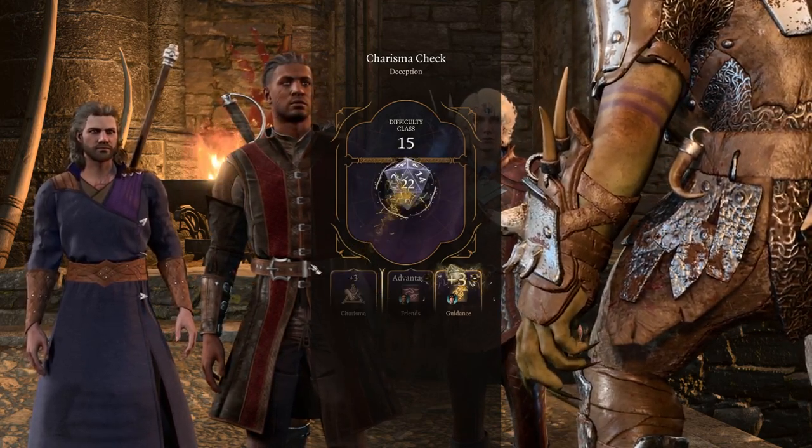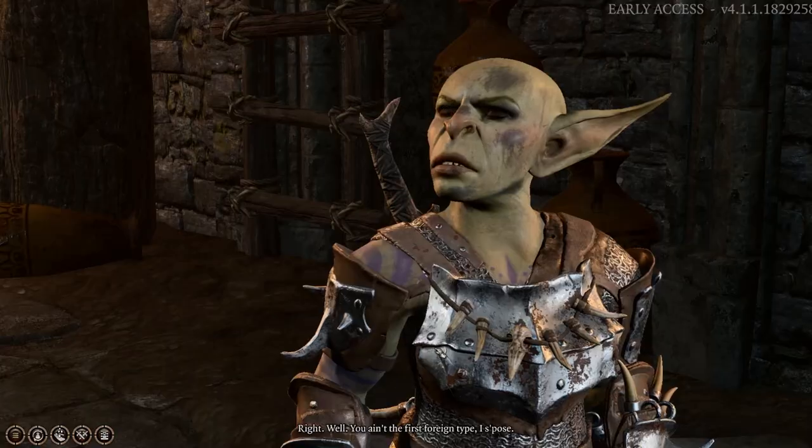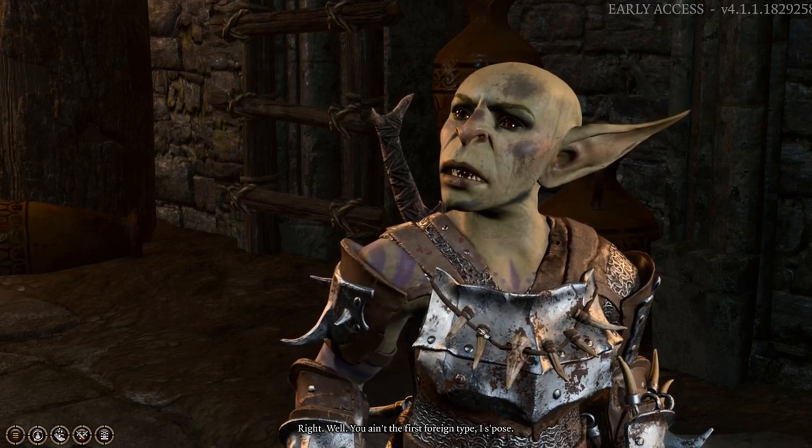Because of Friends we got the persuasion roll — not the one in charge, but we'll make our way through. The goblin let us pass: 'You ain't the first foreign type I suppose.'